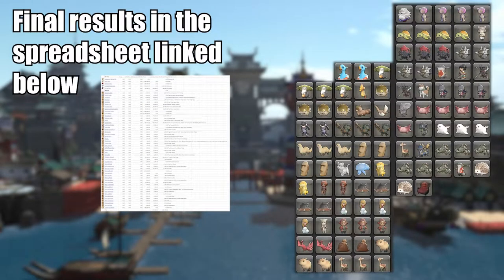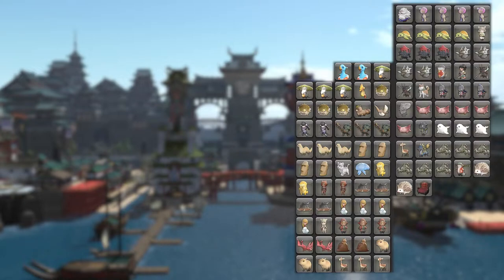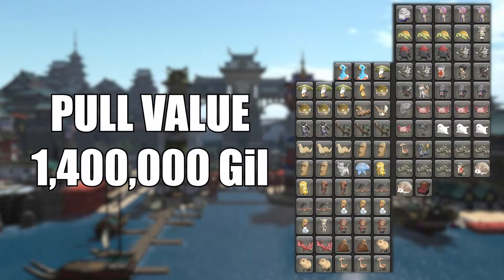Here are my pulls that I put in a spreadsheet — check the link in the description. I added the gill amount based on the lowest prices at the time on the Odin Lite datacenter. The total value of the pool is approximately 1.4 million gill.